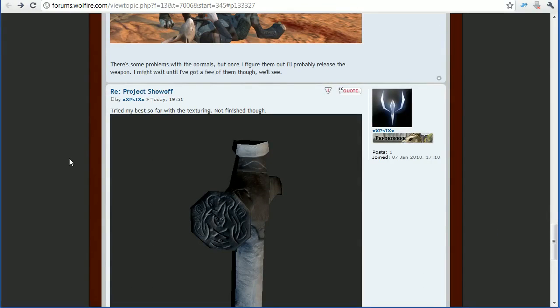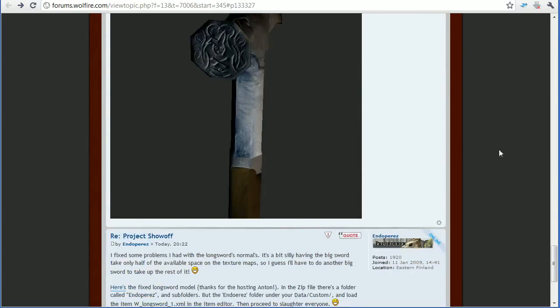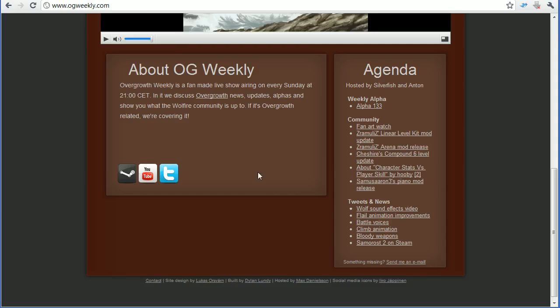Here we have Psi_xx, who tried their best so far with texturing — not finished though. He tried doing the texturing of this hammer. Let's open the image — you can see some pretty hardcore texturing going on there. He did this almost entirely in Photoshop and CrazyBump. Very well done so far, but it's still a work in progress, so hopefully we'll see the finished version in the next Overgrowth Weekly.